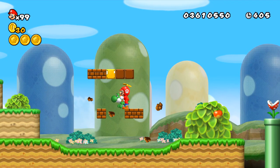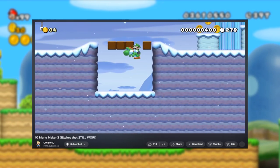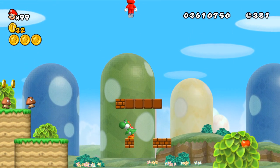Fun fact: this glitch is still possible 13 years later in another Mario game, Mario Maker 2, within the New Super Mario Bros. engine, except it has a more useful effect clipping through invisible blocks meant to troll you, so I was pretty familiar with this tech already. Regardless, it's fun to do, looks cool, and is actually useful.